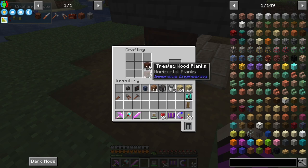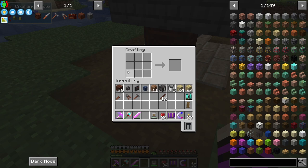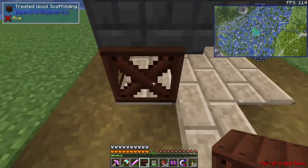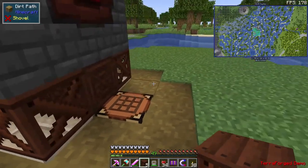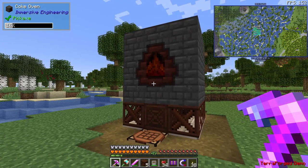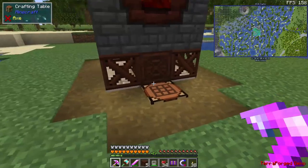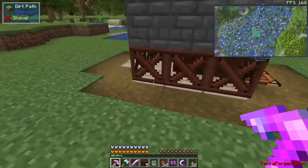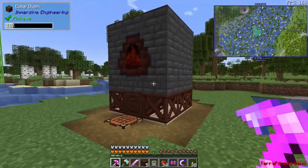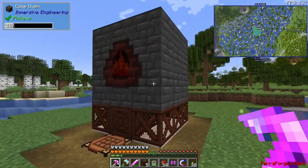Let's make some treated sticks from the treated wood, and also some treated wood scaffolding — a couple of crafts so the coke oven isn't hanging suspended in the air. While we were waiting for the block of coal to cook, I cleaned up the area, gave it a nice base to match our aesthetic, and put down a crafting table so we can start crafting.